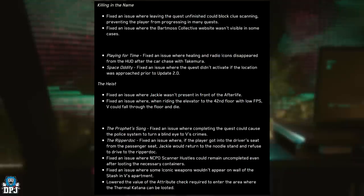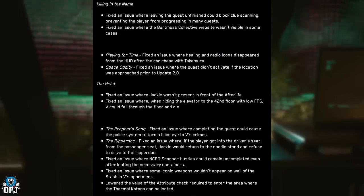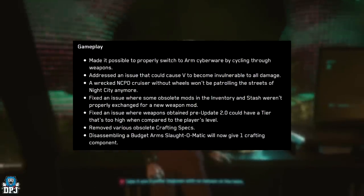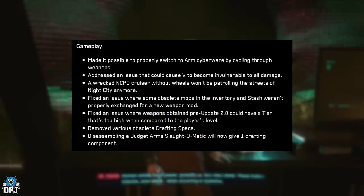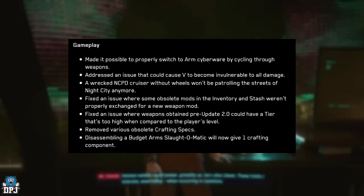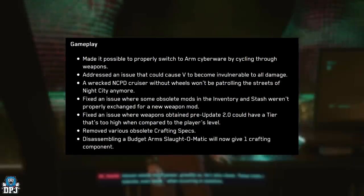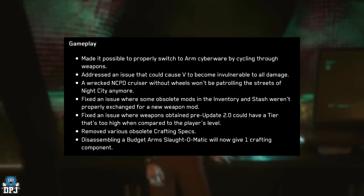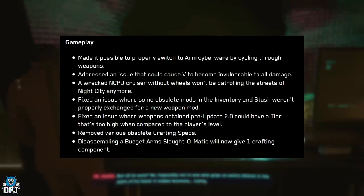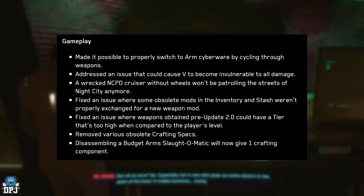Lowered the value of the tribute check required to enter the area where the thermal katana can be looted. Gameplay: made it possible to properly switch through armed cyberware by cycling through weapons. Addressed an issue that could cause V to become invulnerable to all damage. A wrecked NCPD cruiser without wheels won't be patrolling the streets of Night City anymore.